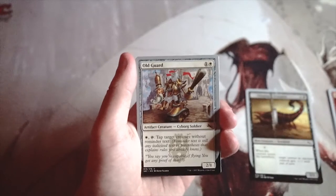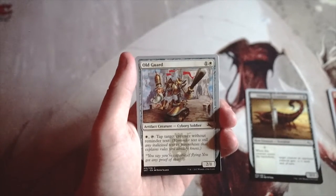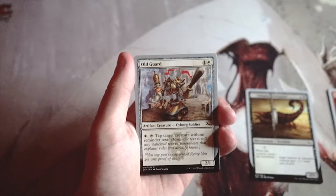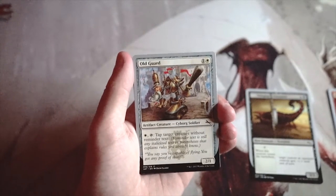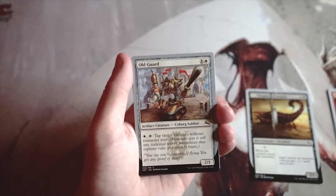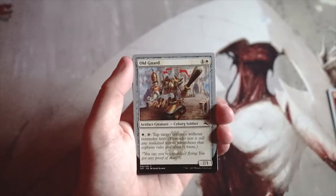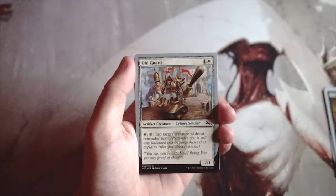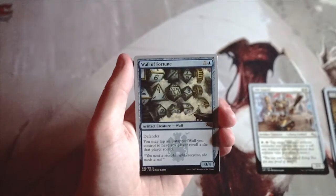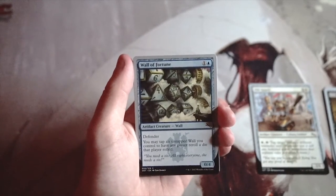Old Guard is a 2/1 for one white. You can pay one white and tap it to tap target creature with reminder text — anything with an italicized parenthetical rules explanation. I really like this card; it's fantastic. There are a lot of cards in this set that have reminder text, so it should have plenty of targets.